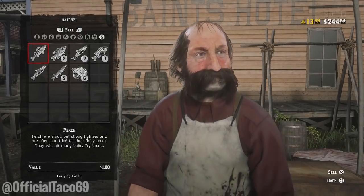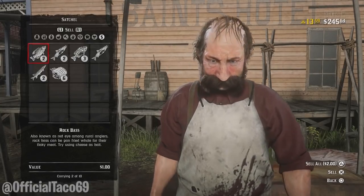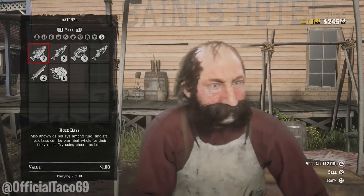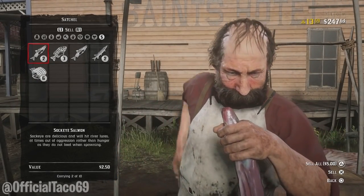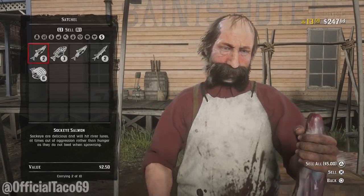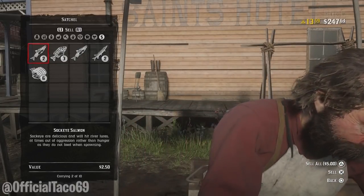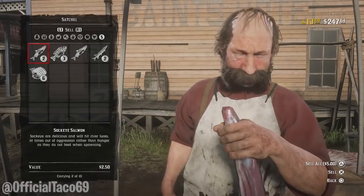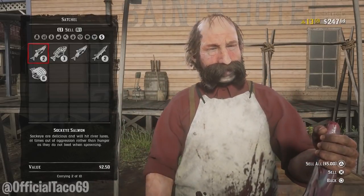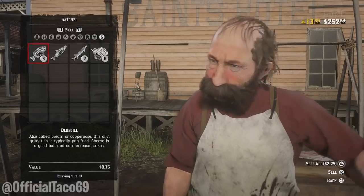A perch costs one dollar — so if you had ten of those, that's ten dollars right there. Rock bass also goes for one dollar — ten of those is another ten dollars, so that's twenty dollars combined. Sockeye salmon goes for $2.50 — we only have two, so that's five dollars. Imagine if you had ten: that'd be twenty-five dollars. Not even including rock bass and perch, that gets you a total of forty-five dollars just by catching those fish. Bluegill goes for 75 cents each — I have three, so that's $2.25.